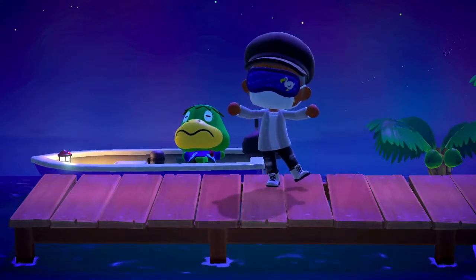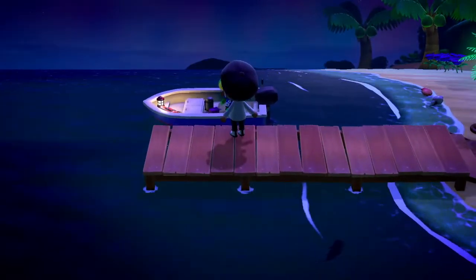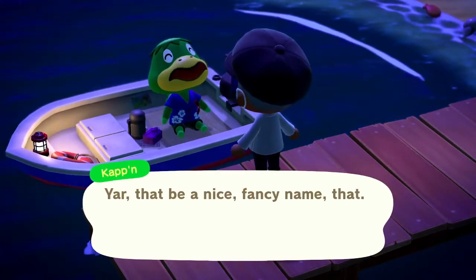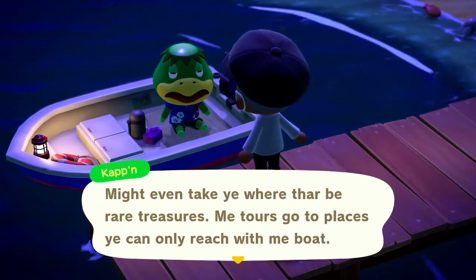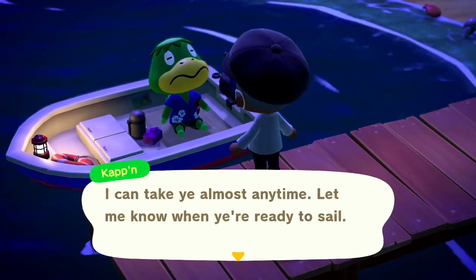The islands that Kapp'n can take you to on one of his expeditions are a lot more diverse than the ones you're used to by using a nook miles ticket at the airport. The basic requirements for these new voyages are: first, that you have Animal Crossing 2.0 installed on your Switch, and the second is that you've used at least one nook miles ticket to go on a journey to one of the islands through the airport.